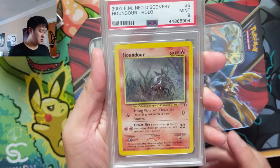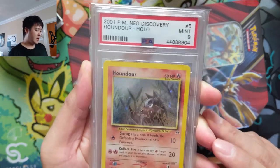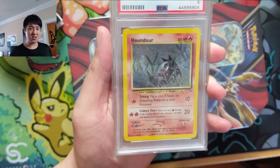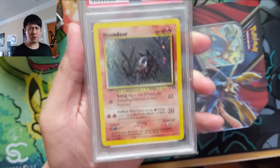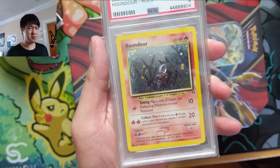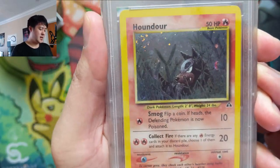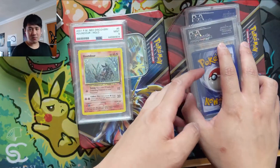We have a PSA 9, so we're still going Mint — Unlimited Houndour. Houndour is kind of interesting; this is Neo, so it was when the second gen was just released. That's why even a basic that does evolve could get a holo. I really like this art — it's just kind of lurking in the brush. Very cool card.